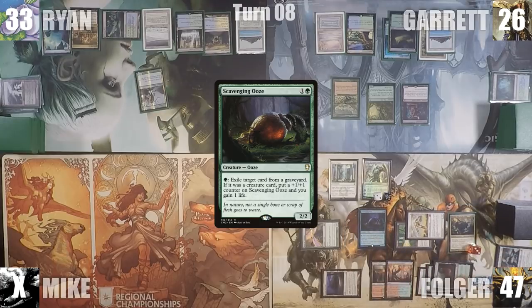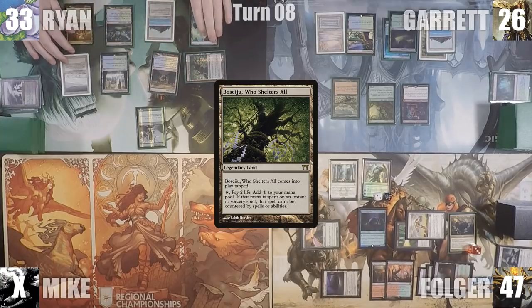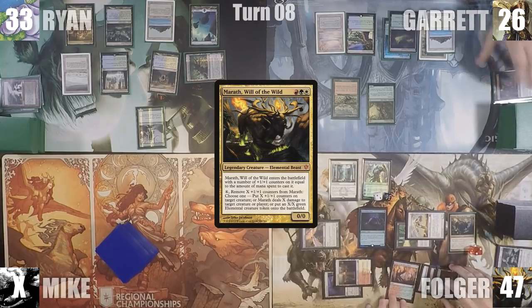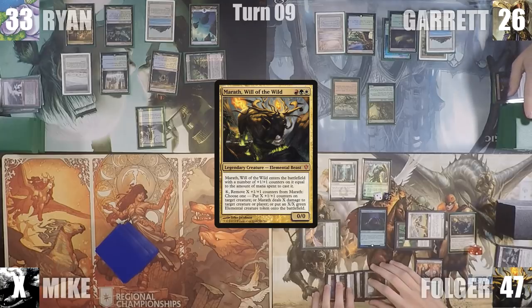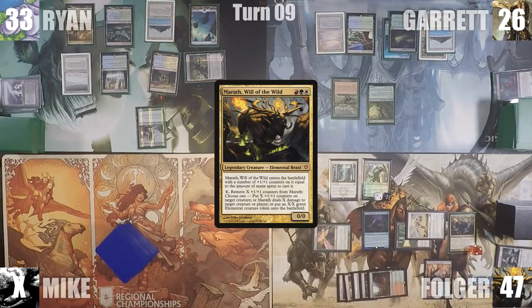Ryan plays a Boseiju, Who Shelters All for turn. Everyone notes that it's a super scary card in Flash Hulk since it makes Flash uncounterable, but Ryan shrugs and passes the turn. At the end of Ryan's turn, Folger activates Marath, removing a counter and shooting Dark Confidant. Garrett draws his card for turn, stares down a boatload of creatures, a machine-gunning Marath, two Null Rod effects, and a Rest in Peace, and decides to pass the turn.